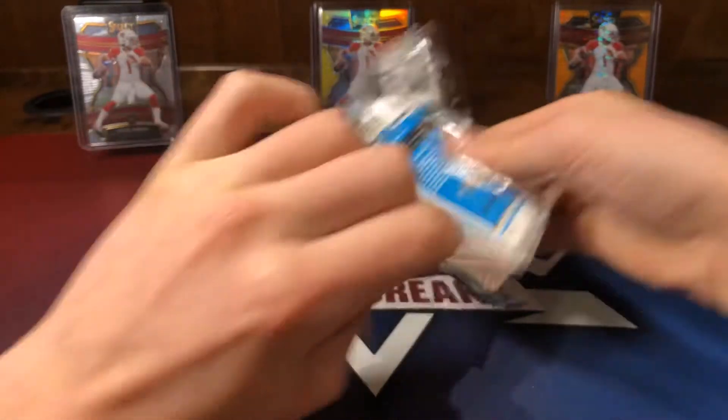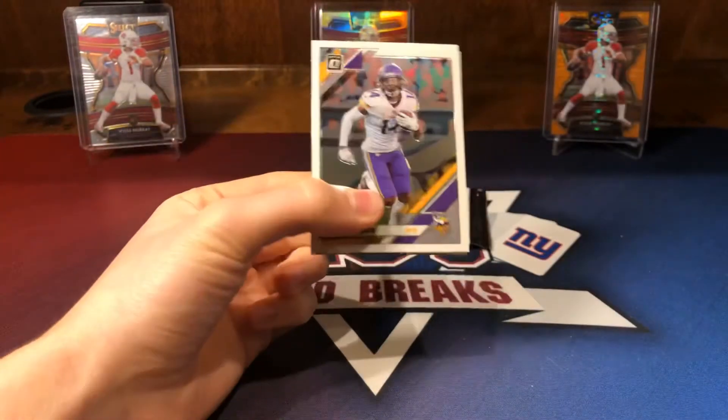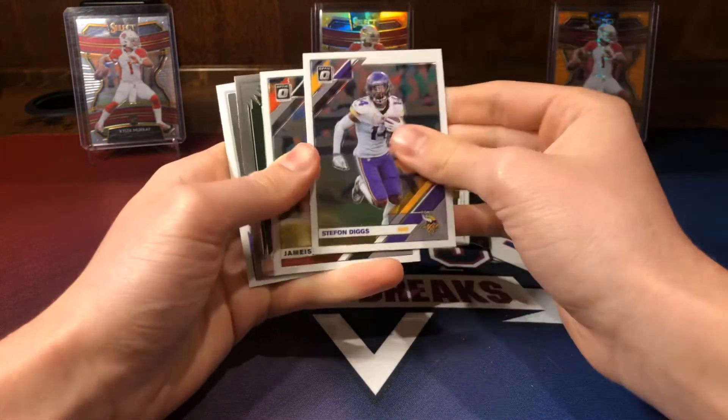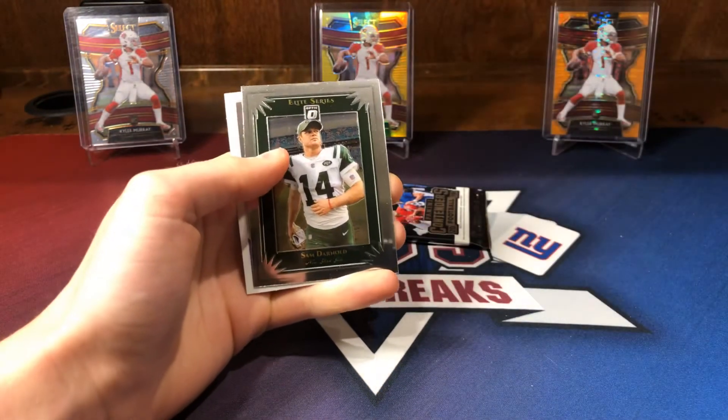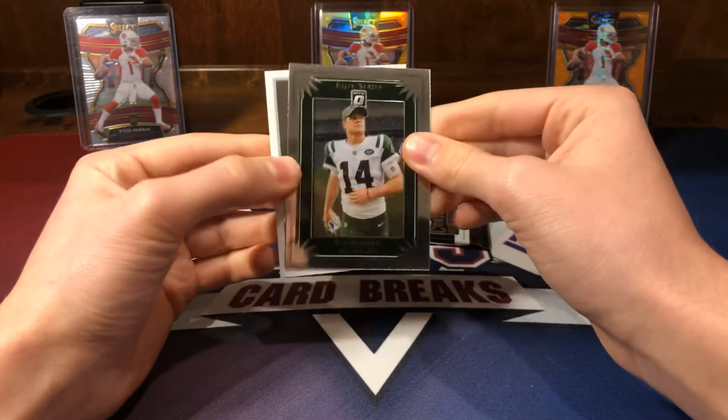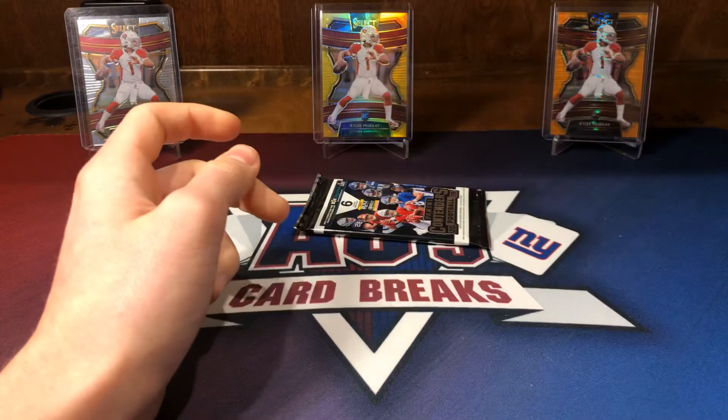Optic pack. We have a Stefan Diggs, Jameis Winston Elite Series, Sam Darnold — interesting to see how he does next year — and a Miles Boykin rated rookie.